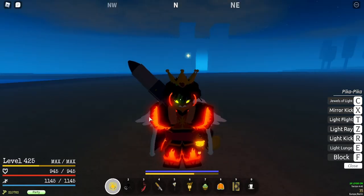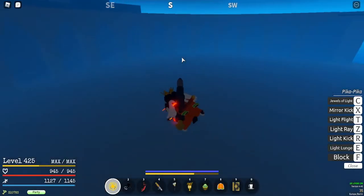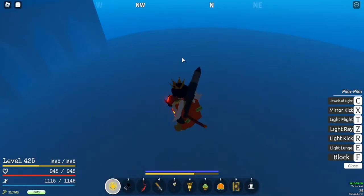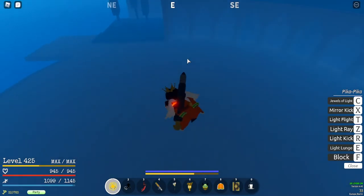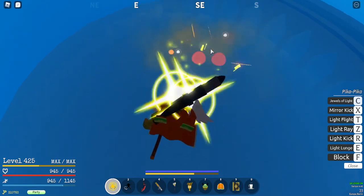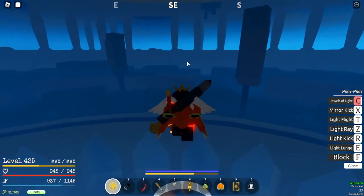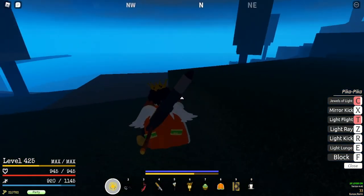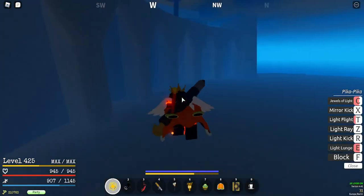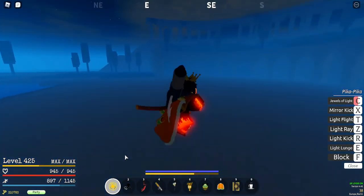The last move — the ultimate — is Jewels of Light. This move is amazing for big single targets and for multiple small mobs. Small mobs tend to get knocked back so you won't hit every shot, but against big targets like Krakens or sea beasts you'll likely land all hits and melt their HP very easily. For PvP I don't recommend this, because enemies can dodge it easily, they get knocked back so you don't deal full damage, and you just waste your ultimate.